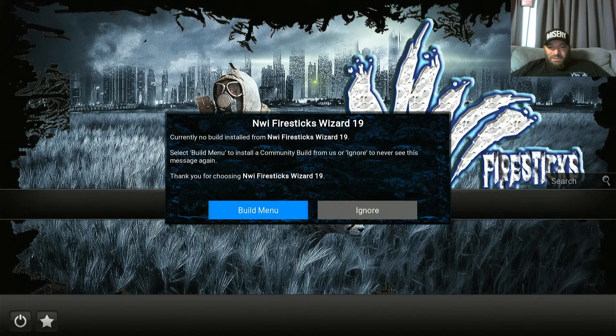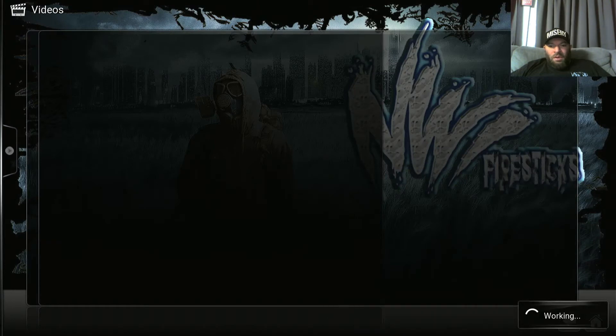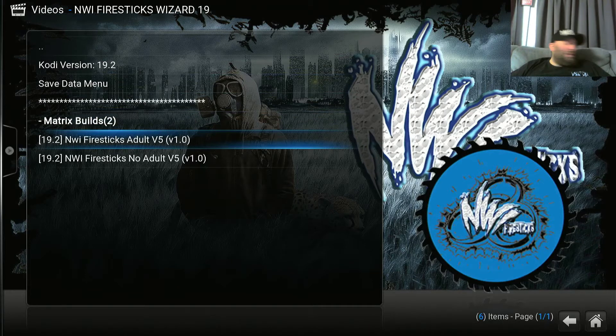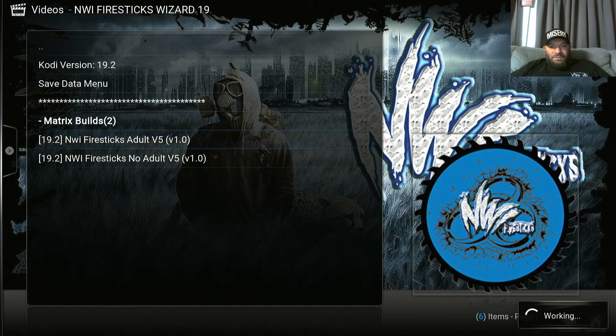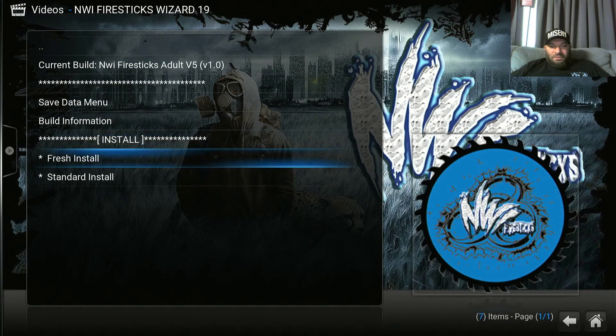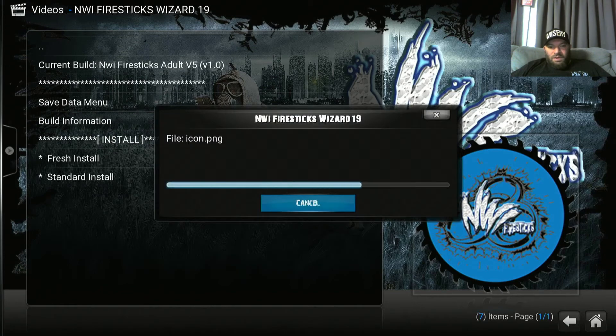Hit Continue and it'll pop up the build menu. You can hit Build Menu or hit Ignore — same result, so hit Build Menu. I've already cleared packages. Choose Adult or No Adult depending on what you want, go down to Fresh Install, then hit Continue. It'll do its thing.